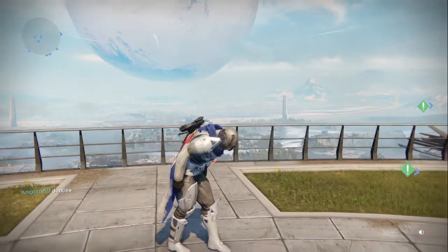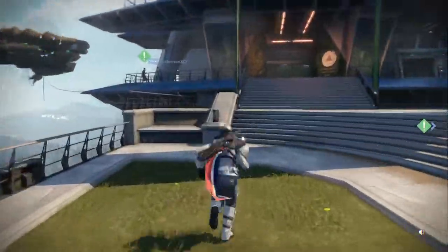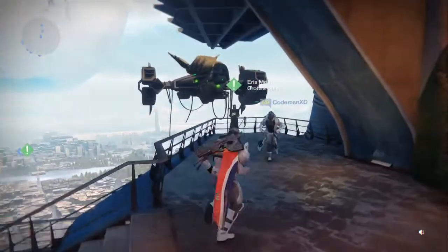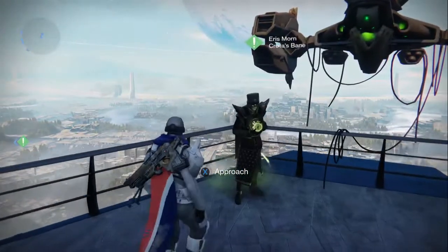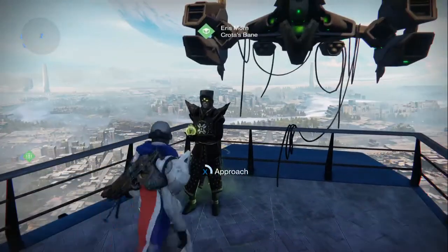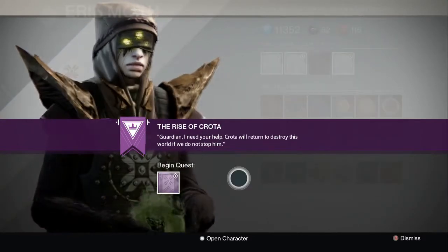Hey, what is going on ladies and gentlemen, and welcome to Destiny. Here we are, finally it is day four of the Dark Below. As you can see, Eris is here and so is her ship. Her ship looks amazing right now, it's pretty ridiculous. And here she is: Eris Morn, Crota's Bane. She looks pretty amazing.